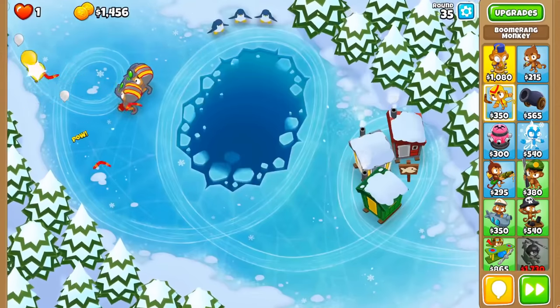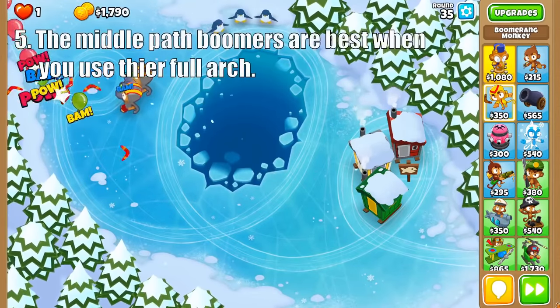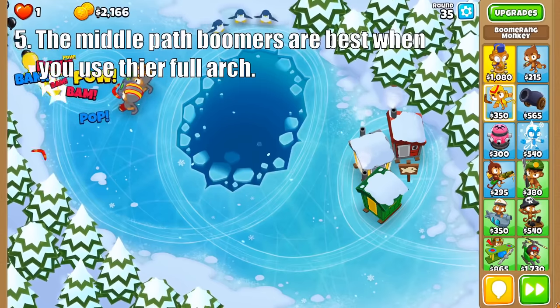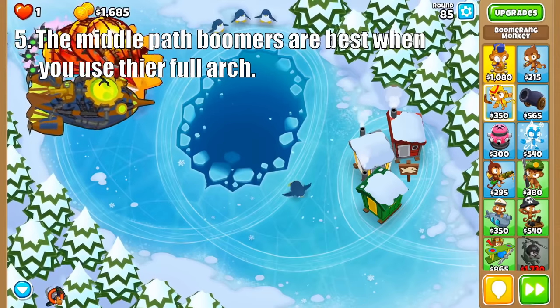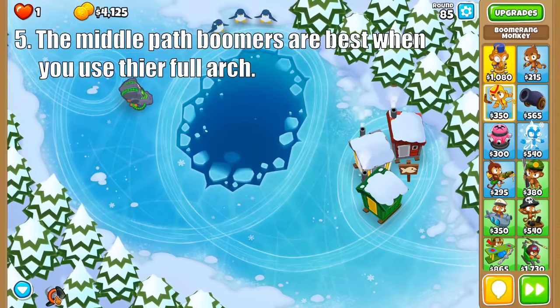Moving on to the middle path, this boomerang is a jack-of-all-trades, master-of-none type of tower. Tiers 3 through 5 do good damage to mobs and balloons alike, with the lower tiers being great stepping stones all the way to the Permacharge, which is capable of destroying just about everything from DDTs to dense packs of BFBs. To get the most out of it, try to fully use the boomerang's arc, because if you can pull that off, you're in for an easy game.